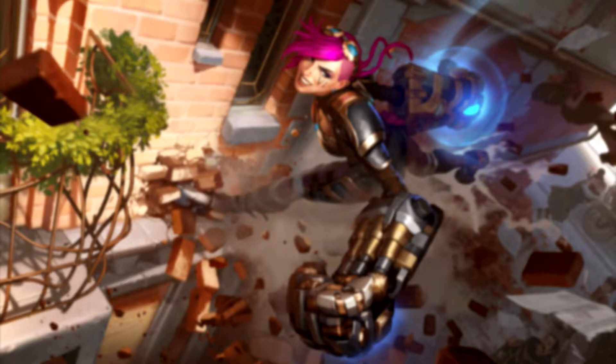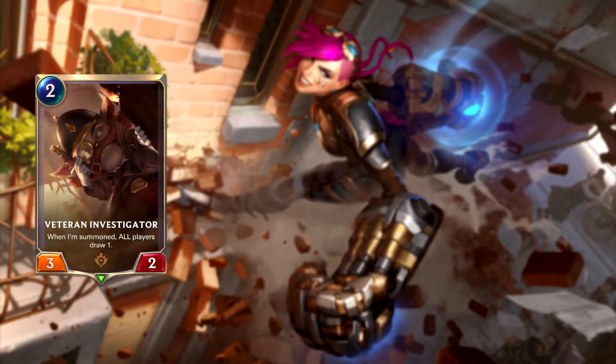Let's talk about the other cards revealed with Vi, starting with Veteran Investigator. This is a 2-mana follower with 3 power and 2 health, and when he's summoned, all players draw 1 card. So Runeterra is now getting its first card with a symmetrical draw effect. This does have some potential to be used with Vi, especially if she's already in your hand, but this goes back to wanting to keep Vi in your opening hand. I think this card has more potential in other decks, though.